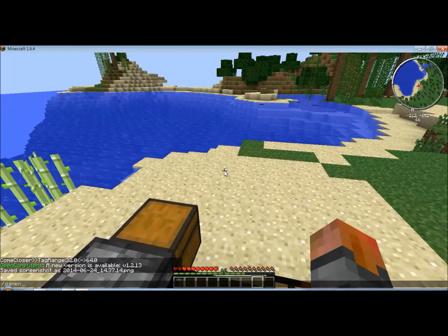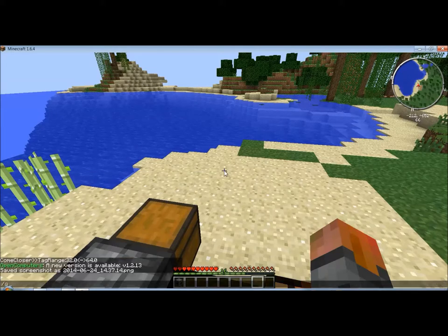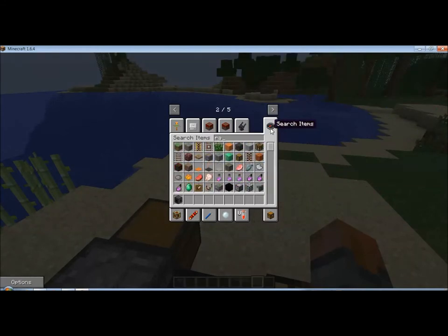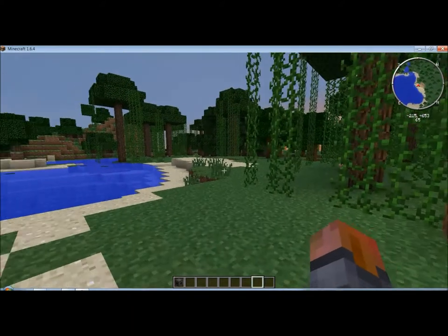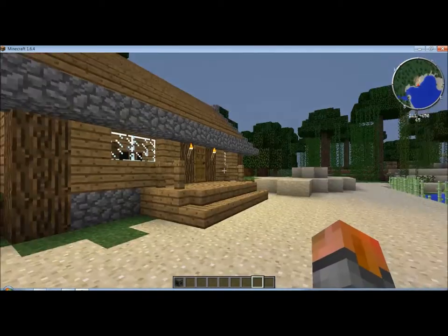I'm going to go to creative mode real quick and give myself some silicon, because I think I had found some and then put it away in a really good chest and now I can't find it. I'll just search raw silicon — I think I only had six — so I'm just going to grab myself six. And then I guess I'm going to have to go on an adventure for some more diamonds, which is good, because I need to get some obsidian anyway.